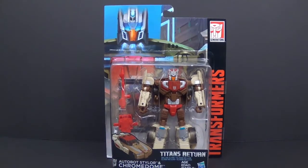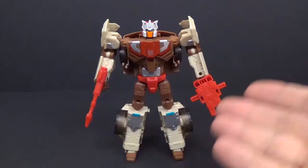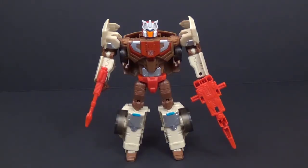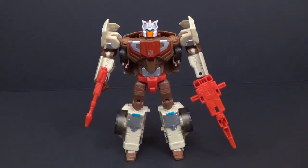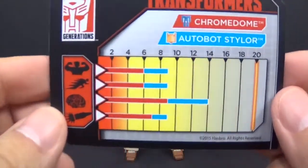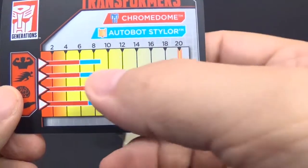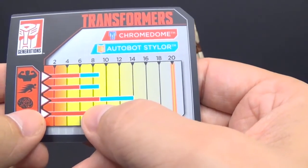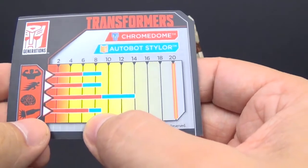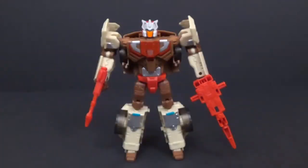Let's get this guy open and check him out. I'm back with Chromedome out of the packaging and in his bot mode, with his two weapons already attached. He comes with his instructions and a tech spec card. Looking at the stats, with Styler attached, his strength goes from 6 to 9, speed from 6 to 9, intellect from 8 to 14 — pretty good — and firepower from 7 to 9.